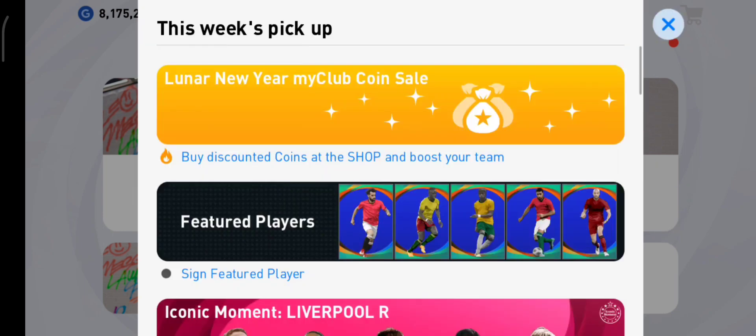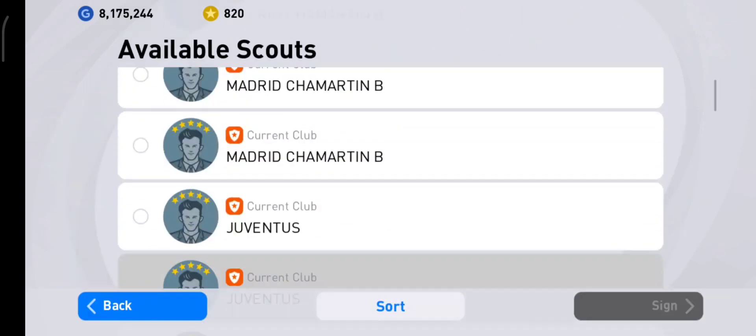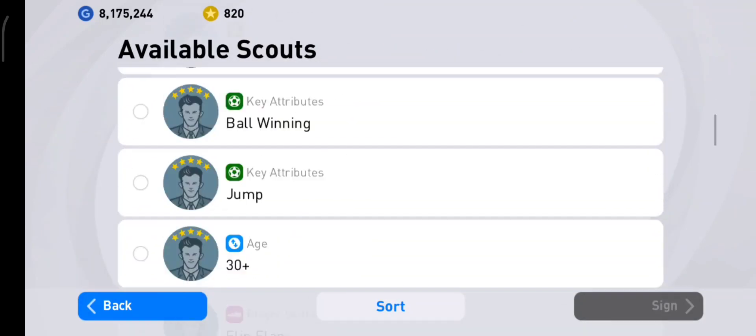Now we're in. Let's close this. Go to Contract, then Scout, and select the club Manchester United.